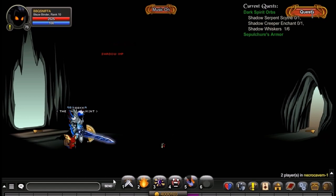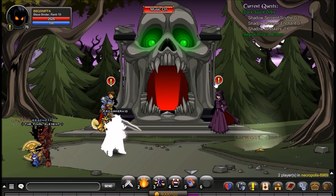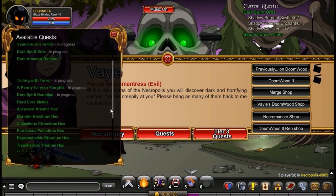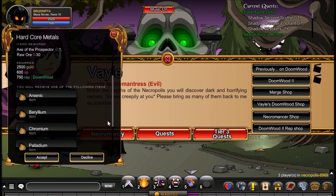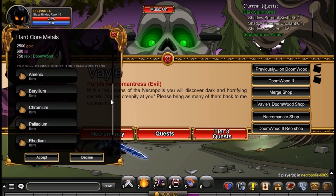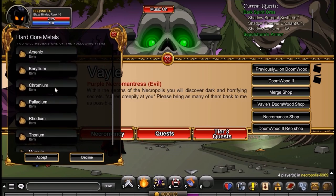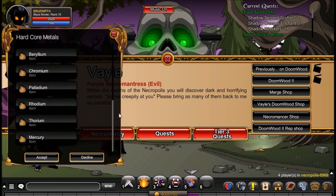After you've done that, you want to head back to Necropolis to Veil. Then you can do the Hardcore Metals quest. Now this is what will give you your metals. The ones that you will need are Arsenic (which is optional but will make it a lot easier), Chromium, and Rhodium. Chromium and Rhodium are the most important — if I had to pick the most important one, I'd say Rhodium. But this is a daily quest, so this will take you multiple days. It will give you one of the following metals, so it's a 1 in 7 chance.